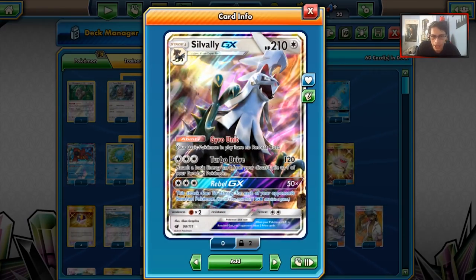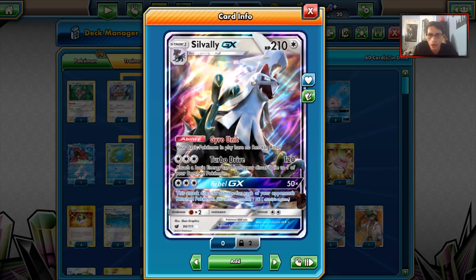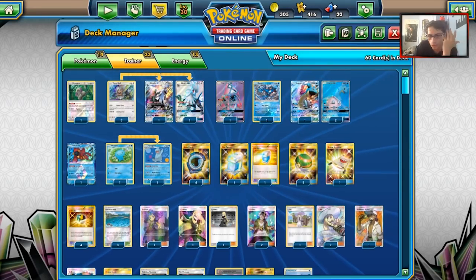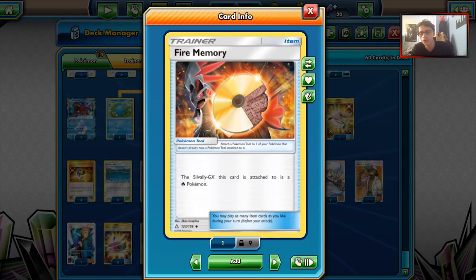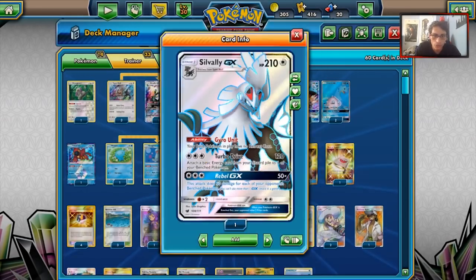Silvalli provides a good backup attacker. Rebel and Turbo Drive are very useful attacks. Rebel is very powerful - similar to Lycanroc GX's GX attack, it places damage on Bench Pokemon for easy one-shots. Turbo Drive can also help build up Lapras. You also have type coverage thanks to the memory cards. Fire Memory provides coverage against Metal and Grass decks - Metagross, Solgaleo, Dustmane, Necrozma, Magnezone, Scizor. And Fighting Memory is here for Zoroark GX. Silvalli is a very useful attacker in the deck.